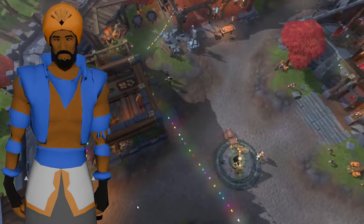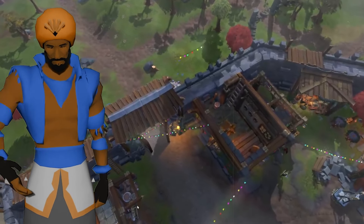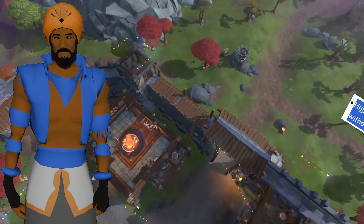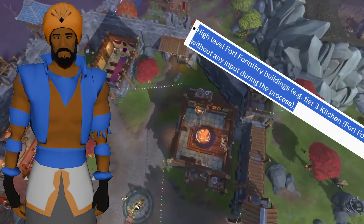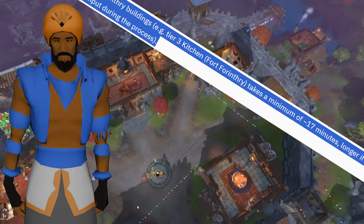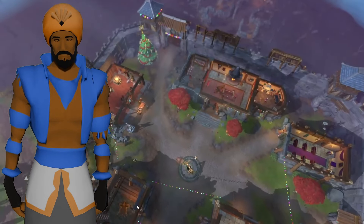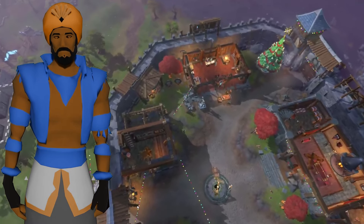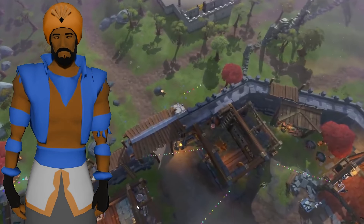Our final big AFK method is construction via Fort Forinthry tier 3. Many higher-tier construction items, such as the tier 3 buildings, require a vast amount of time and materials to construct. According to the wiki, the tier 3 kitchen takes a minimum of 17 minutes to build, and will take even longer without any inputs, which is actually useful to increase our AFK time. Once you have the building materials and the required level, head to the bench, activate the blueprint, start building and walk away from your computer. There are a few more fully AFK activities — such as the manual auto cycles in the golden throne room, mining shooting stars, and fishing at the swarm — but the player can't control when these are available or they have limited time windows, so I chose not to cover them.